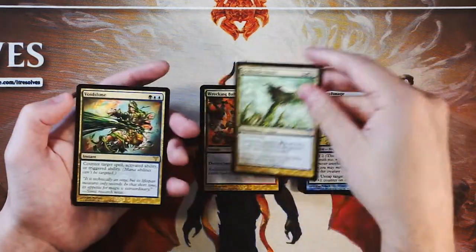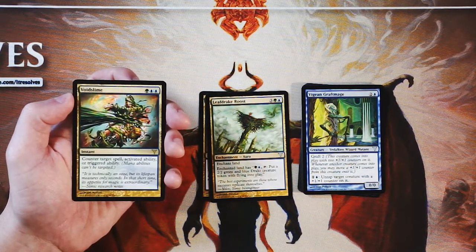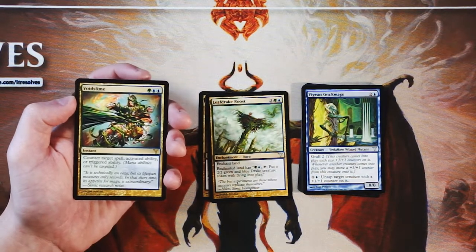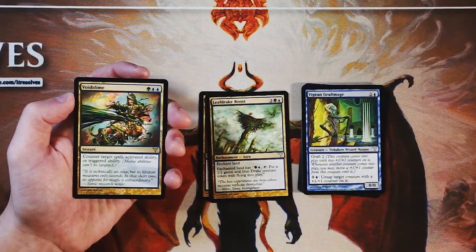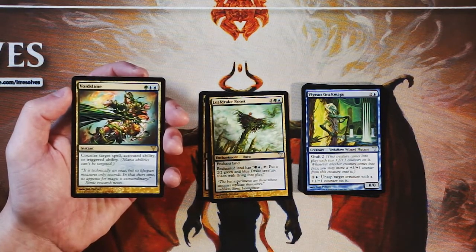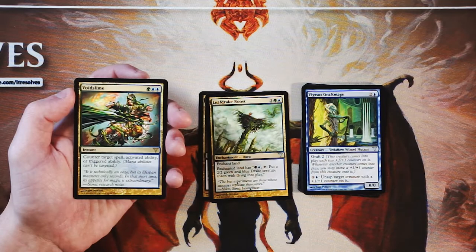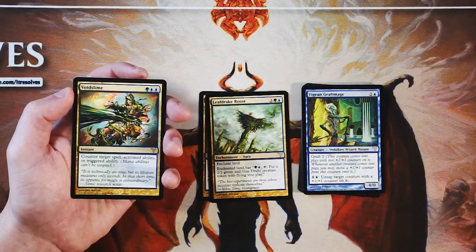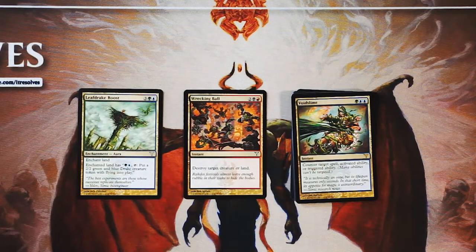Our rare is Voidslime — an instant for a green and two blue: counter target spell, activated ability, or triggered ability. There's just a really solid counterspell, obviously more flexible than a regular counter. That said, it is a little bit trickier to cast — a green and two blue is a lot to ask. I don't think I would take it here. Counterspells while good are definitely not the focus of a draft deck generally. I do genuinely think it's between the Wrecking Ball and the Leafdrake Roost, both of which I think are very good picks.